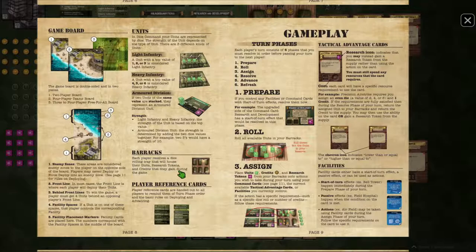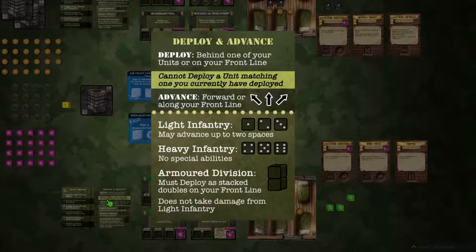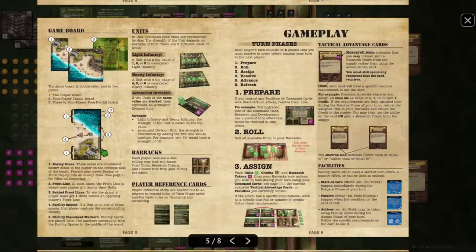The barracks is basically a rolling tray that houses your units, tokens, and credits - your home away from home. It also comes with a reference card reminding you what to do on each turn and basic advancement rules. It's a good visual aid for when you're first playing or returning after a long break. As you go through gameplay, there are six phases: preparing, rolling, assigning, resolving, advancing, and refreshing. Let's go through a couple of sample turns.